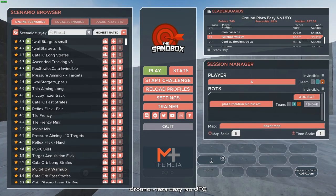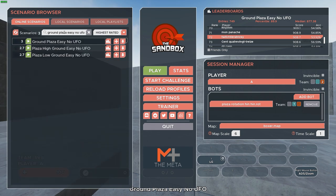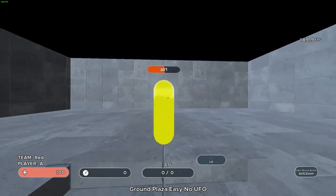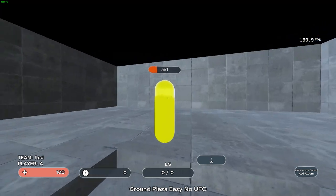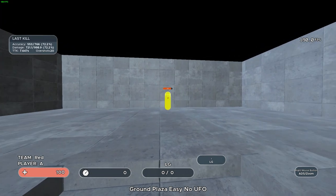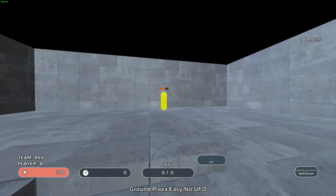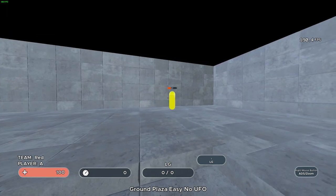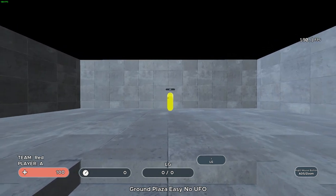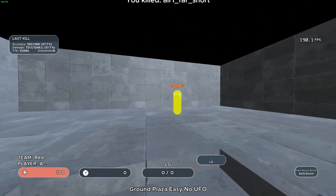To start off with tracking, I recommend Ground Plaza Easy, No UFO. It's a longer scenario, so don't do too many runs in one session. I recommend it because it has multiple different targets that each have their own dodging pattern with different speeds, so you're not getting used to just tracking one bot but all of them. It's good for beginners because you get a feel for different types of strafes and speeds. If the easy version is too slow for you, feel free to use the normal version — just make sure it's still No UFO, or you might get frustrated with a UFO bot that teleports around.